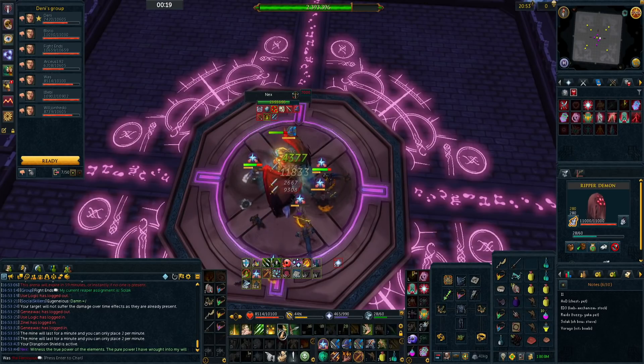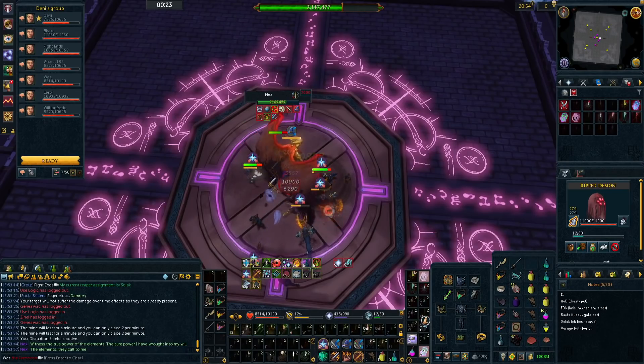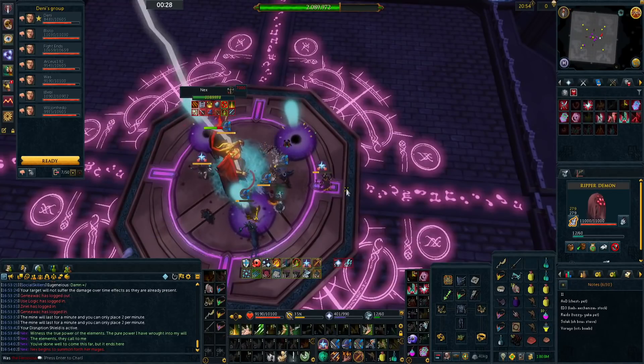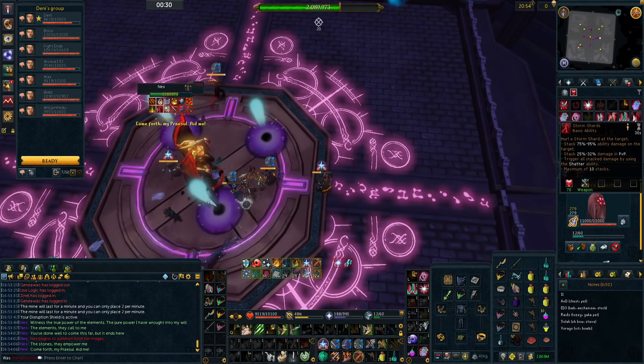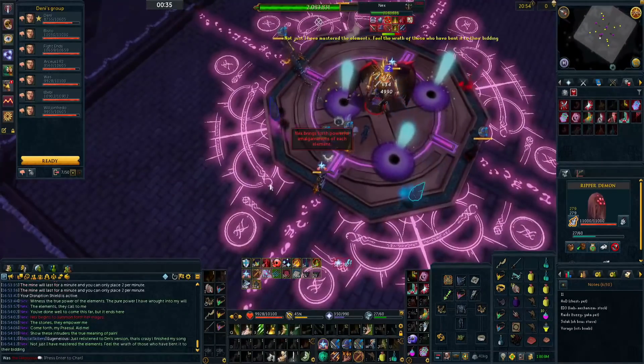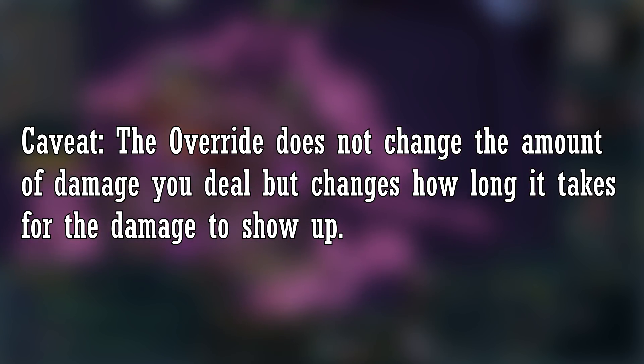This is something that's unique to the range style, as certain abilities with range have a travel time. Depending on the type of weapon you use, that travel time can change, and it takes your override as what weapon you have equipped. First, let's knock out a huge caveat: these overrides do not change the amount of damage you deal. You will deal the same amount of damage with the same ability regardless of your override. But what it does is decrease the travel time for certain abilities to reach the target. The best way to see this is a side-by-side comparison of the two.